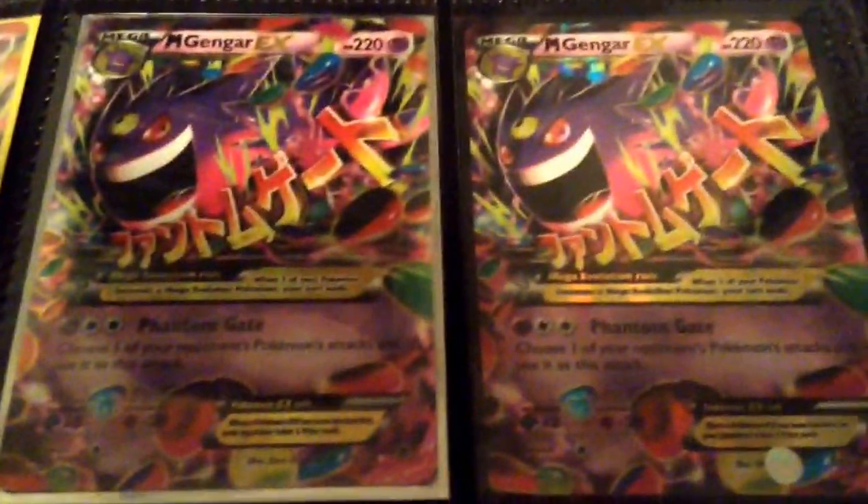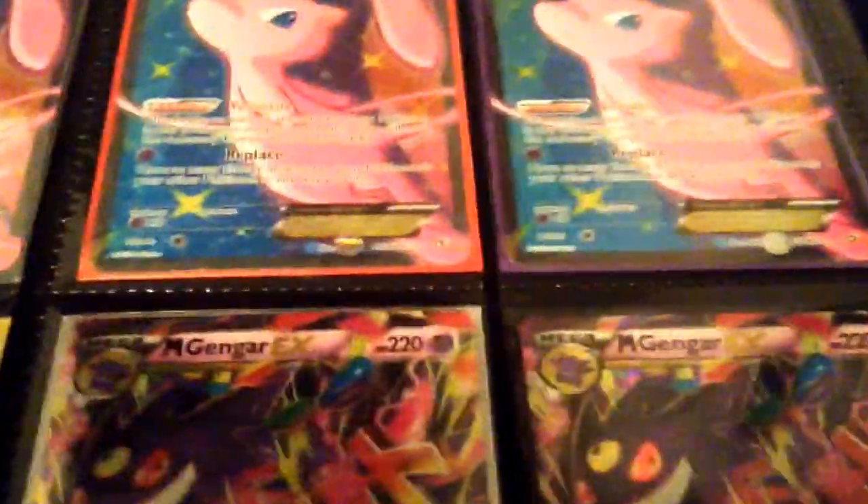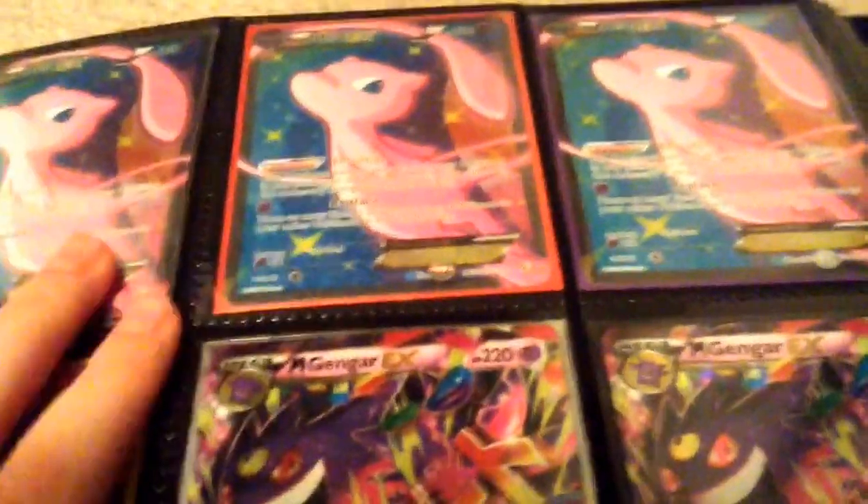Three Mega Gengars — they're all non-secret rare. And three Mews that may or may not be for trade. Just make offers on them.